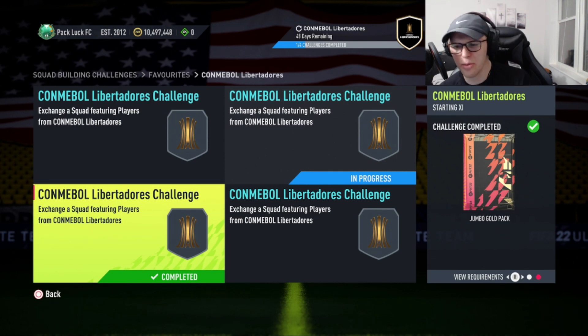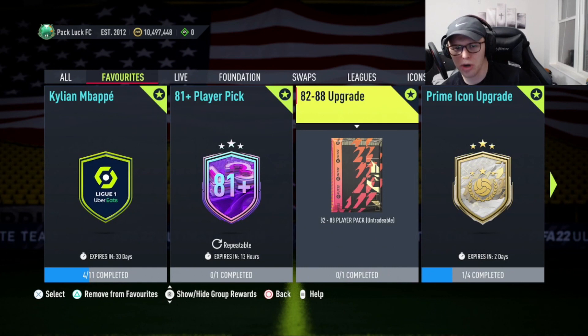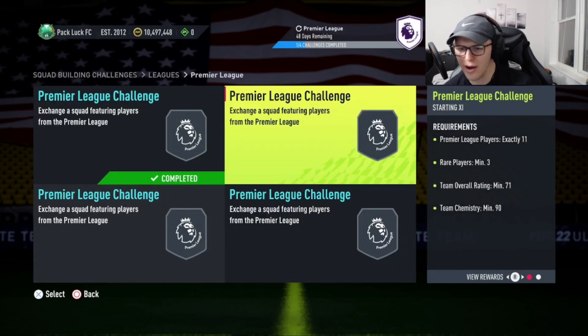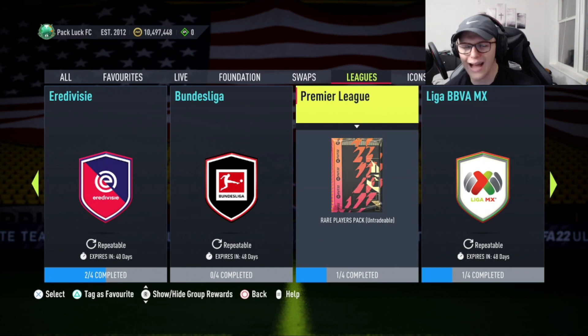Position modifiers like CAM to CM and striker to center forward are currently selling for about 5k each on PlayStation — easy money. The players in those packs are worth it every time and they're super cheap to do. All these things help build the repeatable SBCs. When the repeatable SBCs are gone, I reinvest the golds back into the other league SBCs. If I get a duplicate Premier League card instead of throwing it into an upgrade pack, I use it to complete one of those league teams.